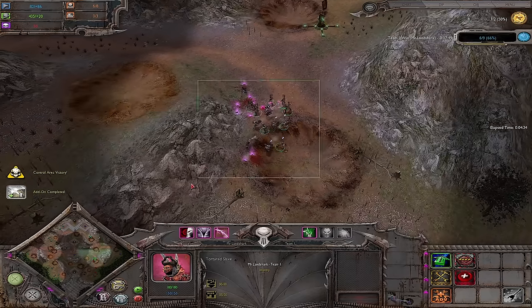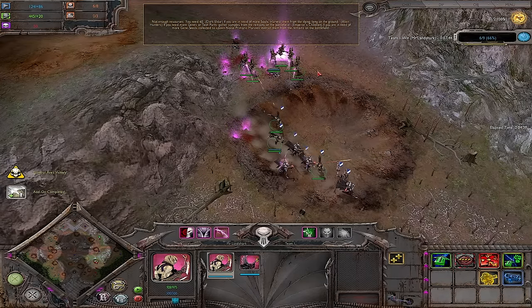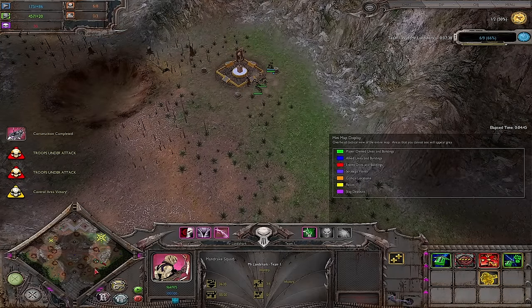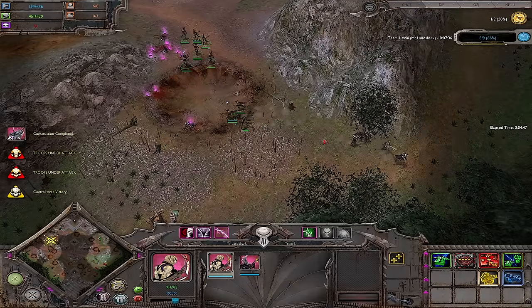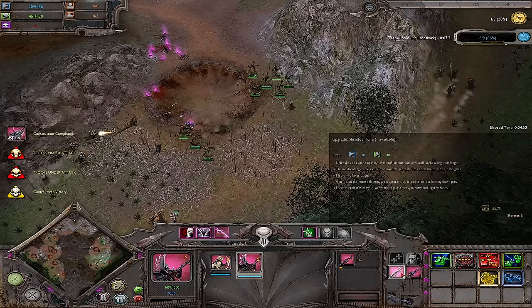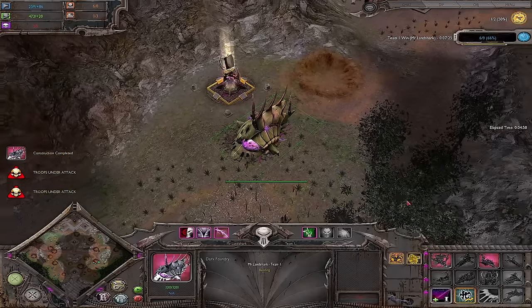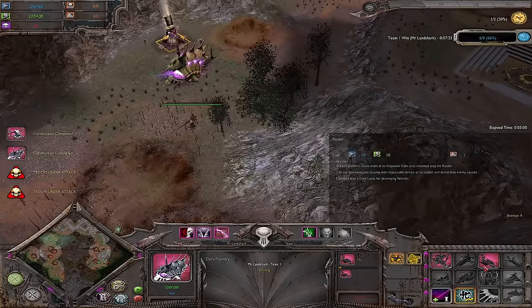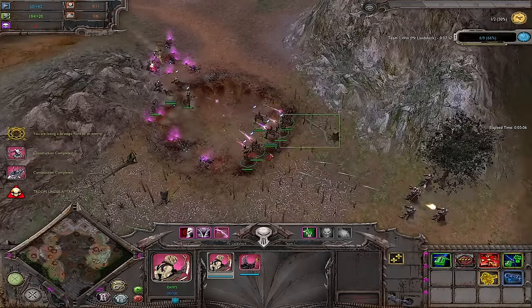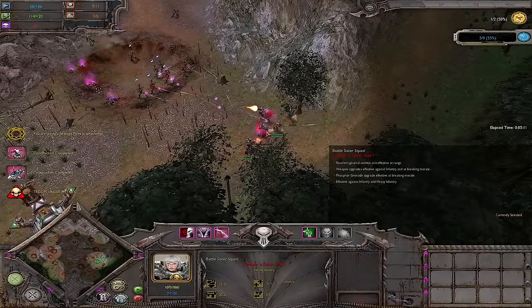That is a reduction in DPS, but hopefully it will encourage Dark Eldar players to maybe not be so reliant on the shredder rifles. It won't be that situation of: oh my goodness, I'm up against Dark Eldar, they've gone shredder rifles, all my heavy infantry is now dead straight away. It'll give you some reaction time to maybe retreat, get some upgrades for your units, maybe reinforce some units in the middle of a battle so you don't get a squad wipe. And number two, the grotesques. Quite often you'll see grotesques that come out, they've got a million HP, a million health regeneration, they go into a battle to slap things around and just stay there forever. They've had their health reduced by 200, and their health regen reduced from 5 to 3.